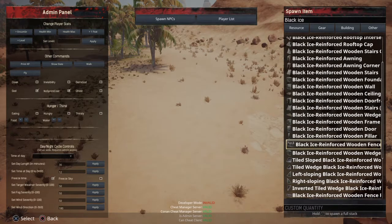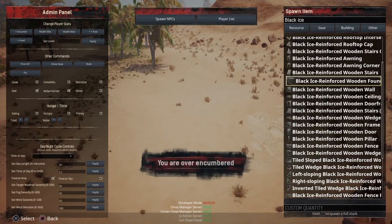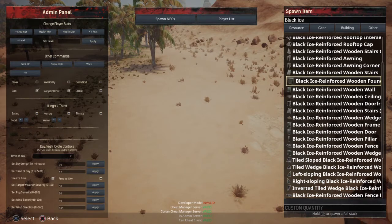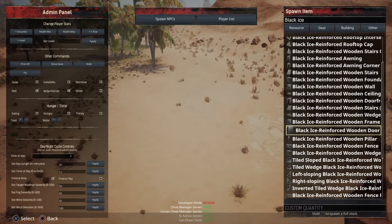Now for spawning: just hit X and you spawn one piece. You can spam X to spawn as many as you want. If you hold L2, you'll spawn a full stack. A stack is 100 — usually the max stack of that item. For certain things it might be 10 or 15, but for others it's going to be 100 or 50.